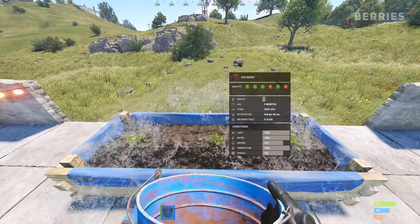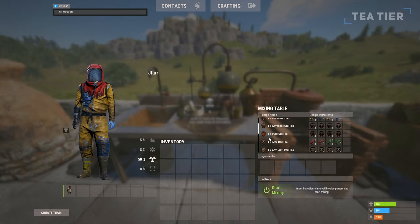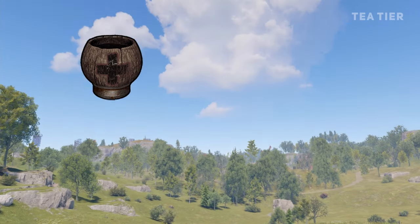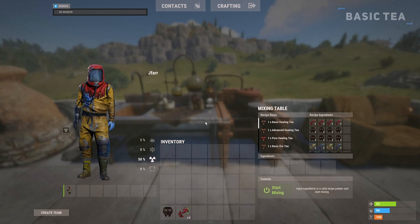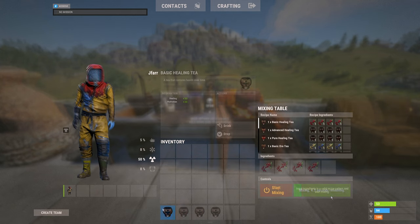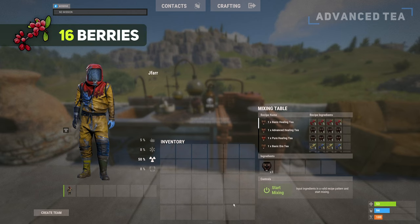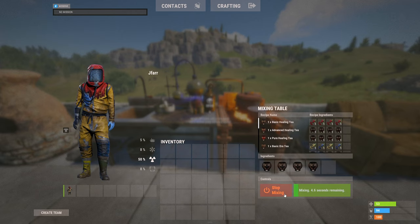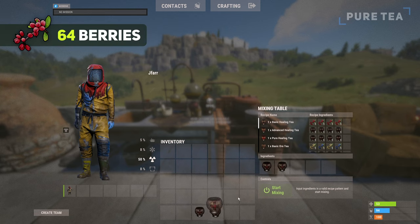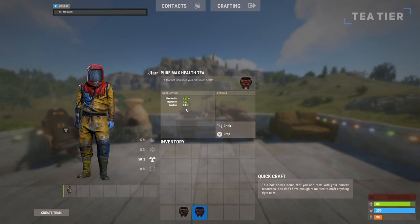Either place the seeds down outside around your base or within a planter so you can start growing them inside. However, you will need to provide a light source and continuously water them. With the berries ready, you can now start to think about the teas you will be crafting. Each tea type has a tier that corresponds to its effects and craft cost. The tea tiers include basic tea, advanced tea and pure tea. The basic tea has the weakest effects and is the cheapest to craft, only requiring a max of 4 berries. The advanced teas are crafted from 4 of the same basic teas, costing a total of 16 berries. Finally, the pure tea is the most effective tea and crafted from 4 of the same advanced teas. In total, the pure tea will cost you 64 berries.